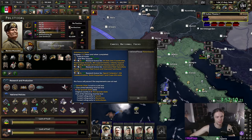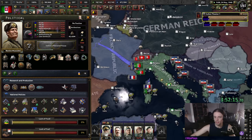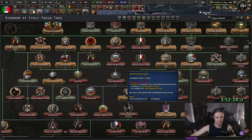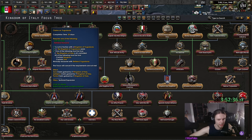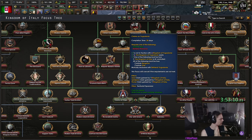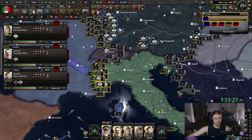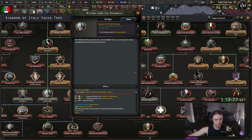Actually I'm not gonna do any focus here — I'm gonna bank the time and then immediately finish that one focus, because I really want to get into this war as soon as we can. There we go — join the Axis completed. And then we can also start a kerfuffle with Yugoslavia. We can learn from the Wehrmacht, or we can go into North Africa. I think I'll first focus on holding France, and then after that worry about Yugoslavia. Let's go with learning from the Wehrmacht.